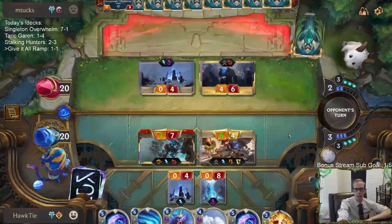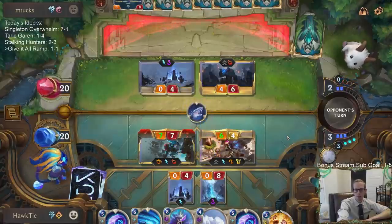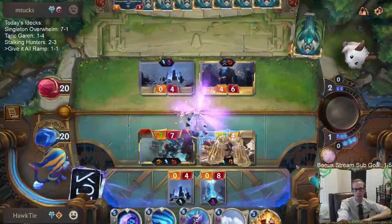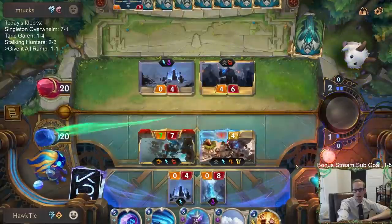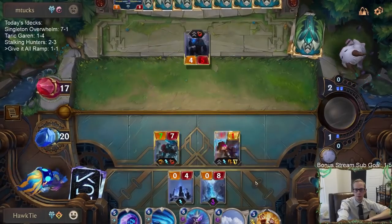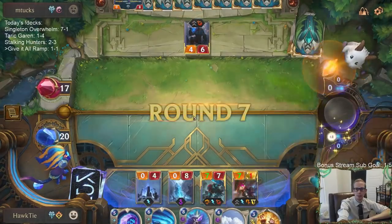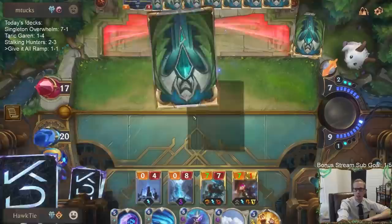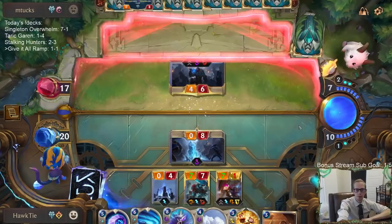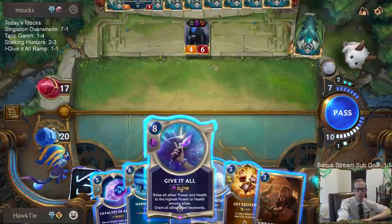This doesn't mean they have a lot of things that can kill my Vi — like Avalanche or something. They're just going to Flash Freeze there. I'm hoping we get to cast Give It All next turn and have it resolve. I really don't want it to get Denied.